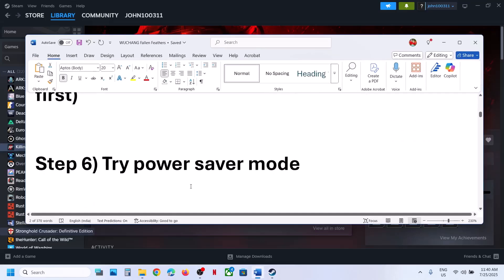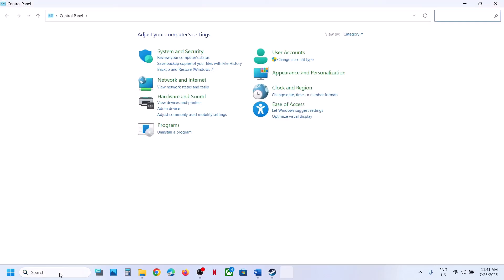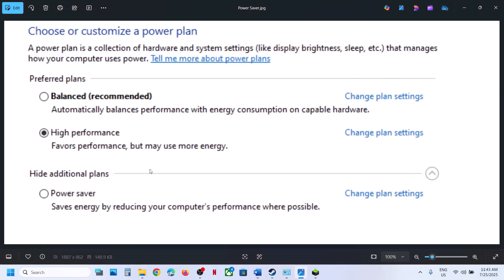The next step is to try Power Saver mode. Type Control Panel in the Windows search box, go to Control Panel, then Hardware and Sound, then Power Options. You may see a Power Saver option — select it and relaunch the game. This has worked for many players. If that doesn't work, try Balanced or High Performance and check which one works for you.